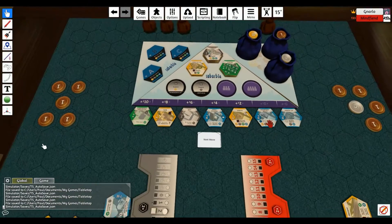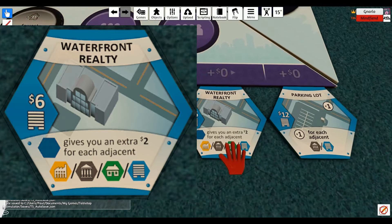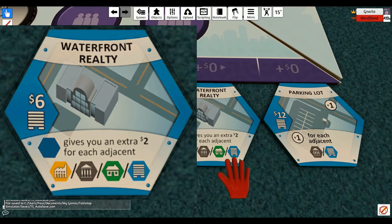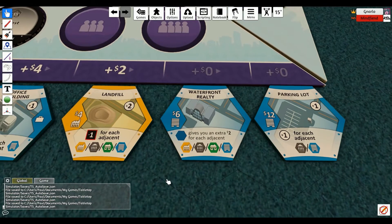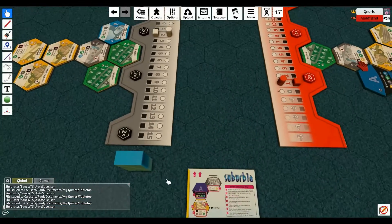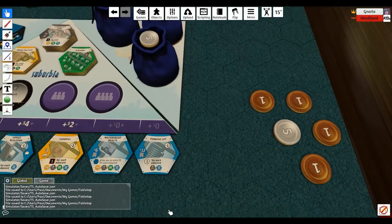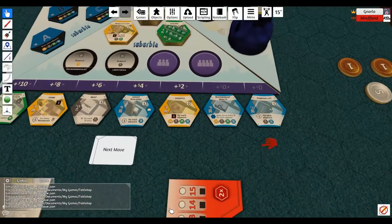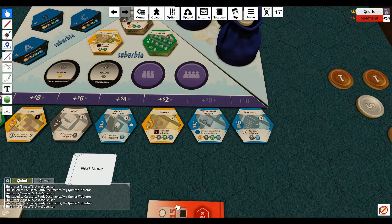Question about the waterfront realty — it shows a lake gives you an extra two for each adjacent. What does that exactly mean? So if I bought that, my lake would give me an extra six — and your lake would give you an extra six. And would I get money for lakes that you own? I think so — it doesn't say 'yours,' so any lakes in my property should do it as well.